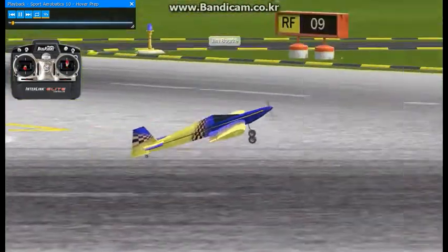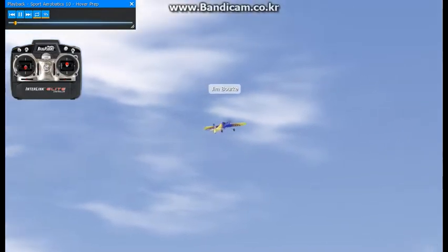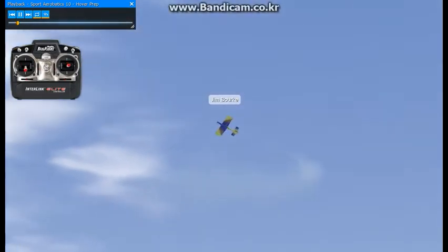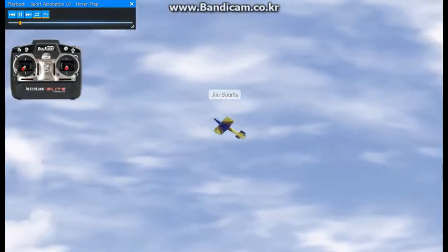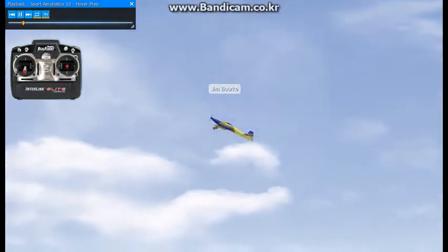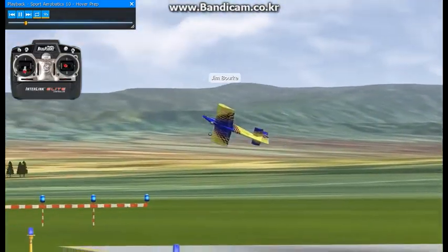We're going to do some preparatory hover exercises. These are going to get you ready to hover. We'll be playing around in what's called the high alpha regime of flight. This is sort of past the stall point of the aircraft. It requires additional throttle, and the aircraft becomes unstable.